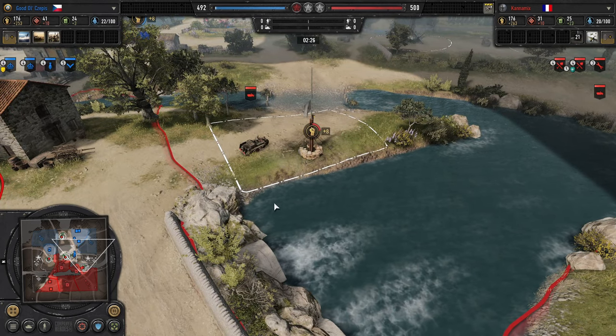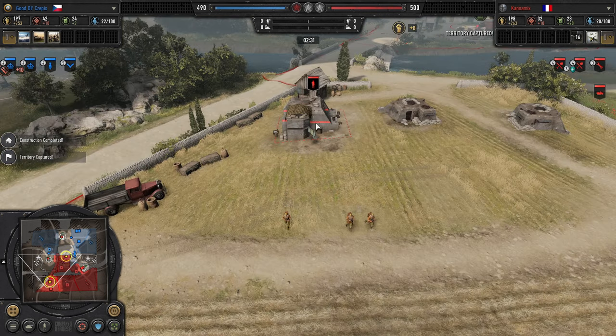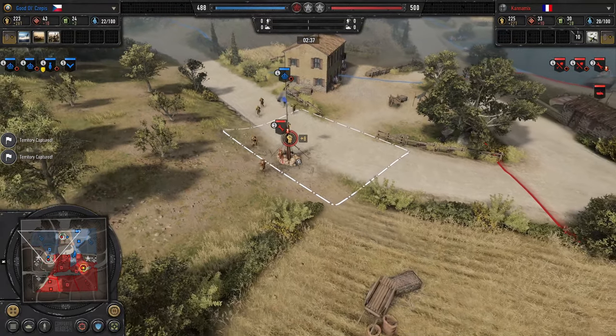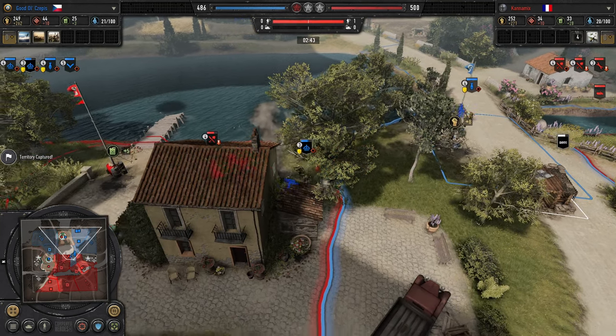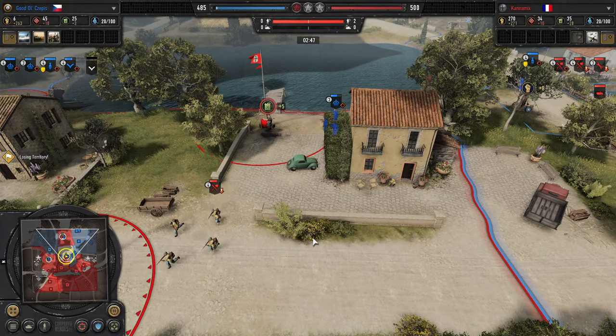It looks like Kanemix is going to have a big fuel advantage. He finally gets his tier 1 out. Sappers against Pioneers on the north side of the map — and the Pioneers retreat. Sappers against Fallschirm Pioneers, and the mortar swings the engagement. Otherwise I honestly favor the Fallschirm Pioneers there.